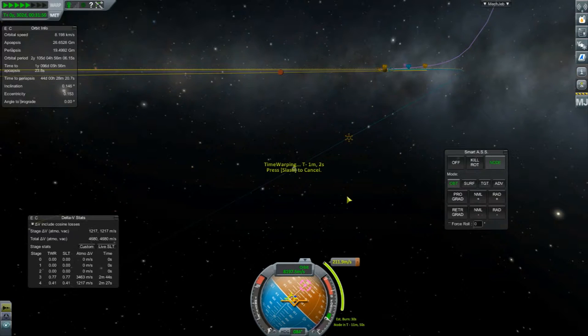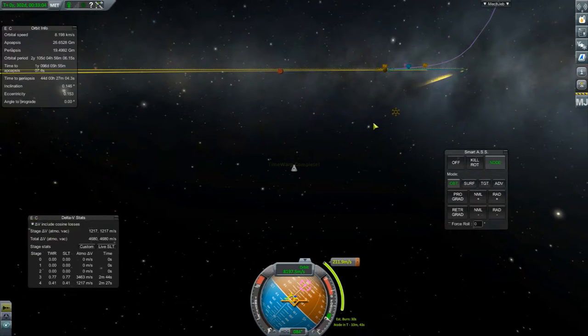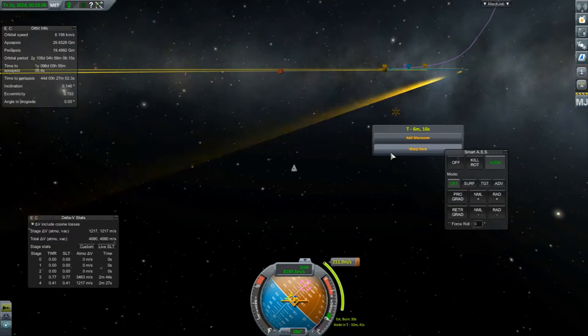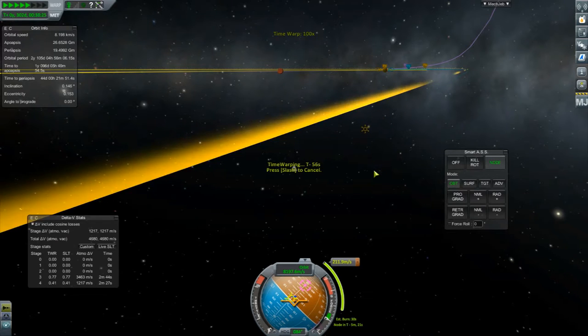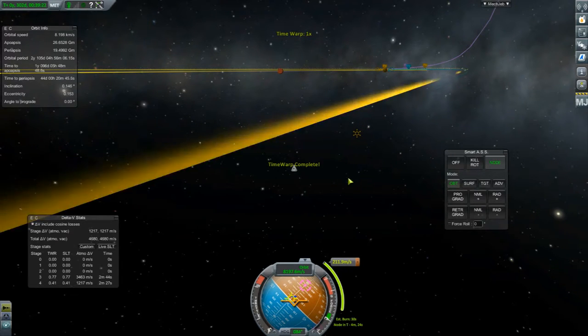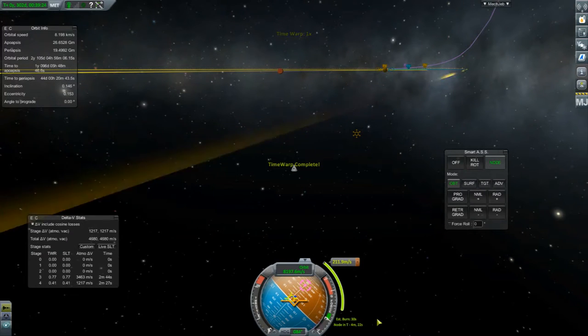So now about 10 minutes away. We lose it when we zoom in. We'll warp there. Then we'll do the burn — it's on full power.